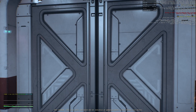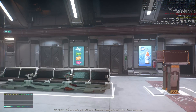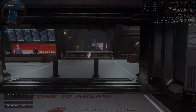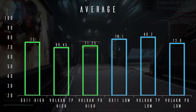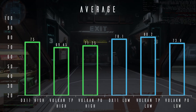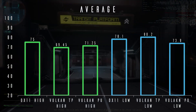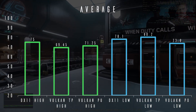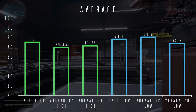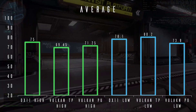Let's first take a look at our average frame rates across the board. From the left we have our DX11, Vulkan in tech preview and again in PU, all at their highest settings. To the right we have the same at low settings. The first observation is that with everything set to high, Vulkan actually sees a slight decrease in average frame rates versus DX11.